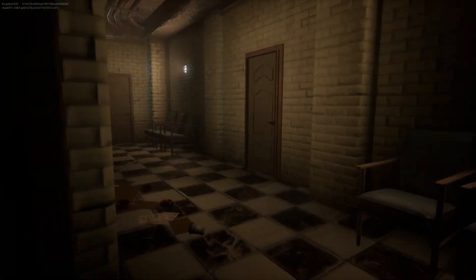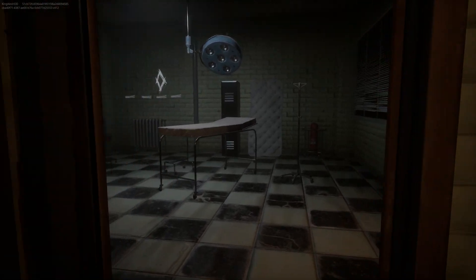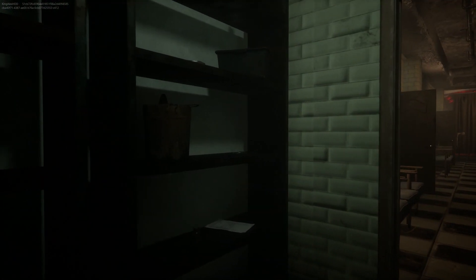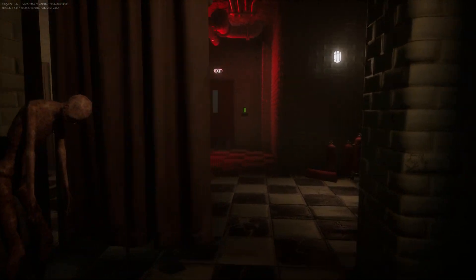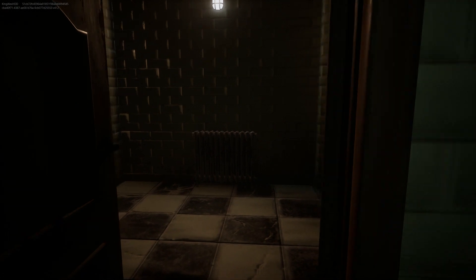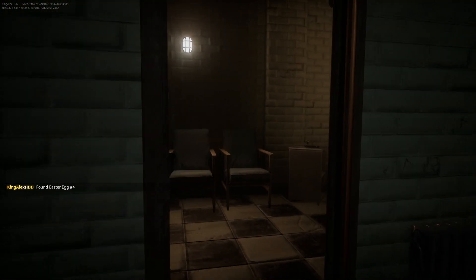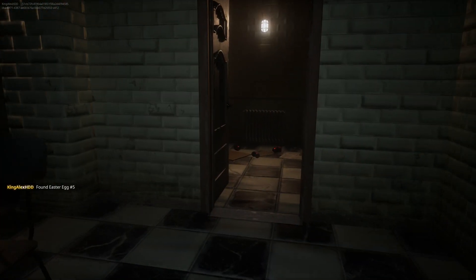The next easter egg should be around here so look around every door. They do show you the room numbers which is pretty cool. We've only found three so far and we need to find at least five in total. Open doors and check inside each room — door number four, door number five — there you go, grab that and walk out.